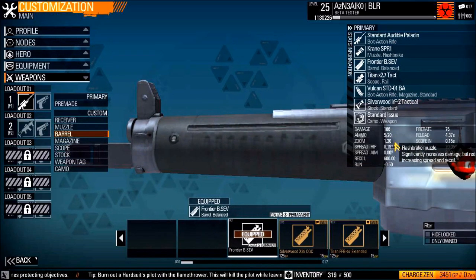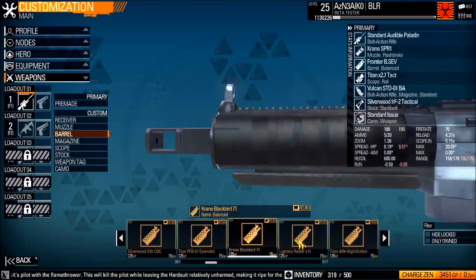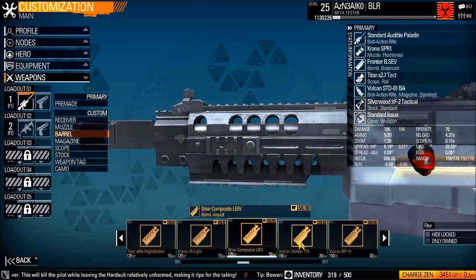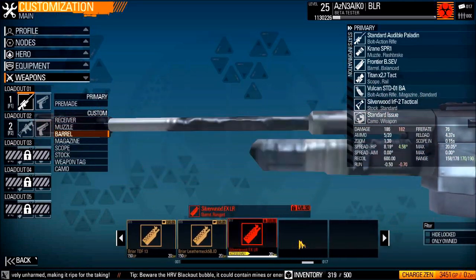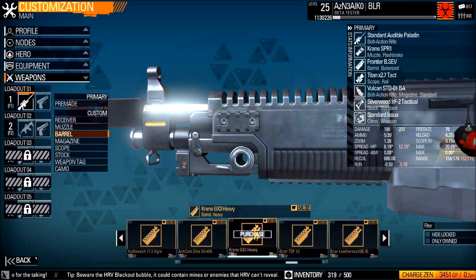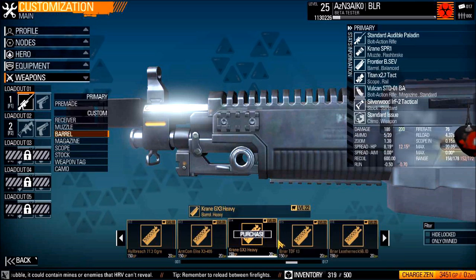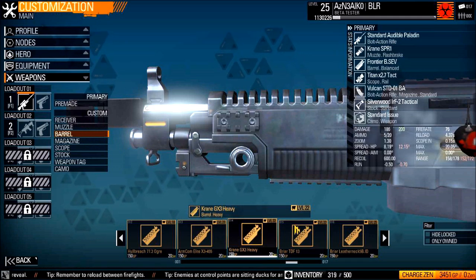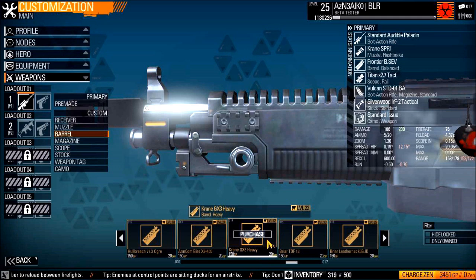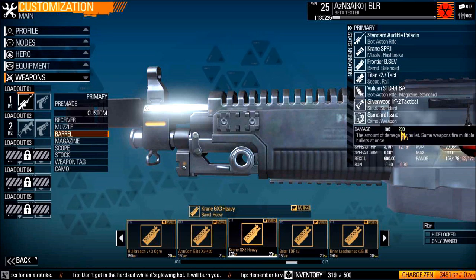So now we can see our sniper rifle stats. Moving on to the barrel — once again, you want to search for a barrel that increases your damage even further. So far we've seen a total of 200. Right off the bat, you can see that this barrel right here deals straight up 200 damage. So you're pretty much good to go. Your muzzle and your barrel — you want to get the Crane SPR1 and the Crane GX3 Heavy, which is unlocked at level 22. So if you are not level 22 or above, you cannot have a sniper rifle that deals straight up 200 damage — unless, of course, you have Zen.